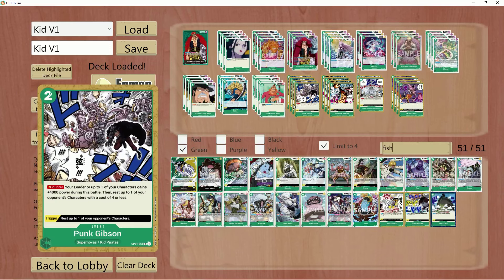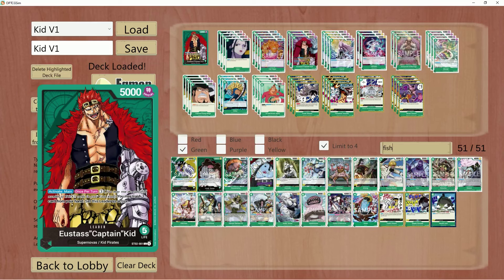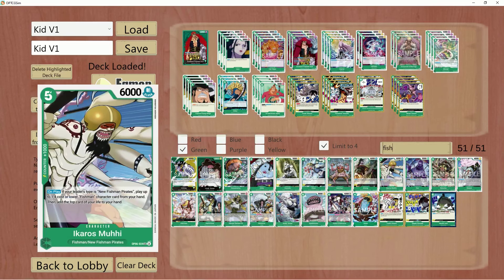For those interested in this leader or just Kid in general, this is a very, very spicy deck list — and it only gets better in EB01, OP06, and OP07. Once we get more support — and there have been a lot of cards leaked from OP07 which aren't currently on the sim — this leader is going to be even stronger.